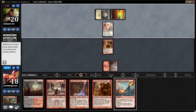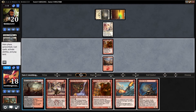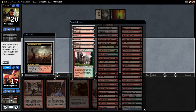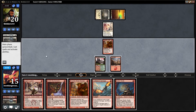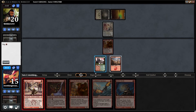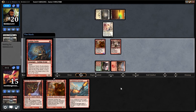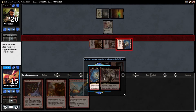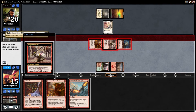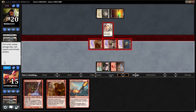Thalia. Our deck is mostly creatures, so I'm going to get the Stomping Ground out of the way here and just take the shock. We'll go Legion Loyalist, Goblin Guide, and swing in to get our battalion trigger. He's got another Thalia on top, so not really any reason to take the damage. That is the correct thing to block.